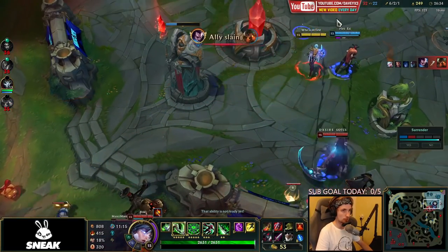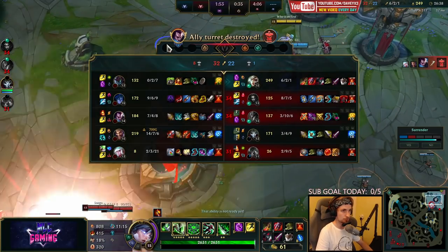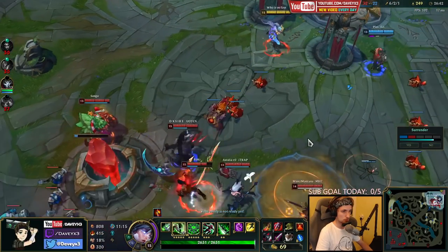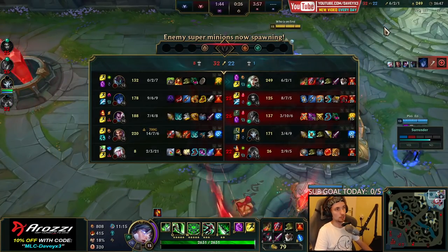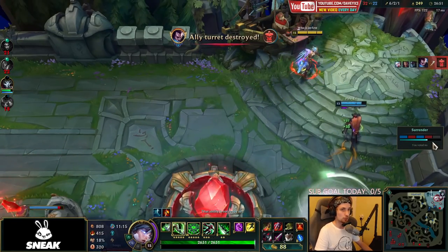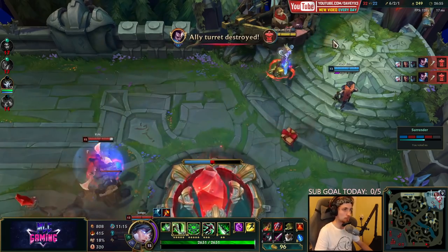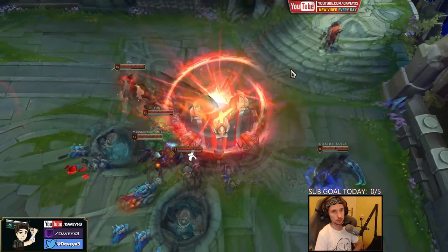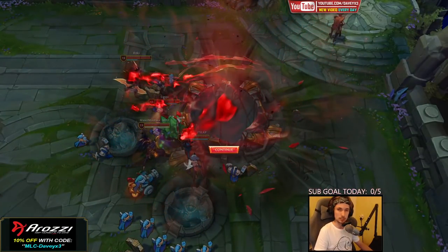My team got caught — I think it's over. This game is probably done. I'm like two levels ahead of the entire enemy team, but despite being so far ahead, my team has been completely throwing this game to the point where I can't change anything at all anymore. It happens — just unlucky teammates this game, whatever.